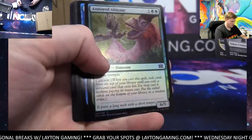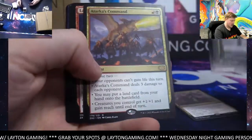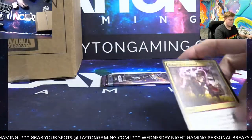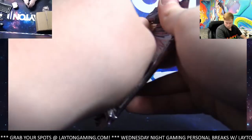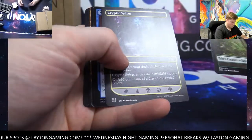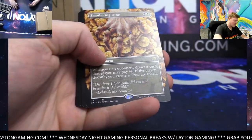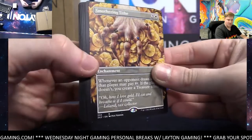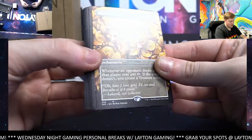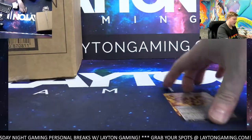Annoyed Altisaur, Deep Analysis, Hooligan's Command and Atarka's Command. Last one — excellent. Then we'll get to the Pokémon. Mana Leak, Last Breath — borderless Smothering Tithe, awesome ending! Alicia Who Smiles at Death — there you go, Lane. Great way to end out the Magic, nice Smothering Tithe at the end, congrats!